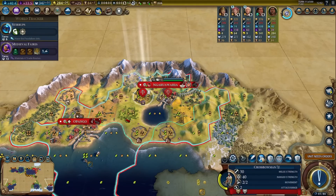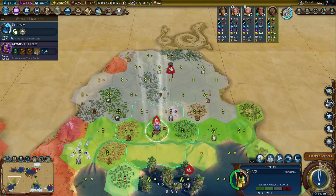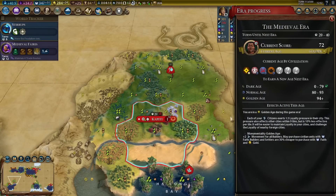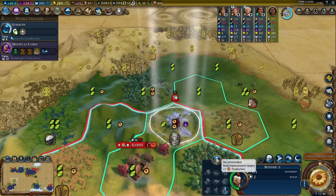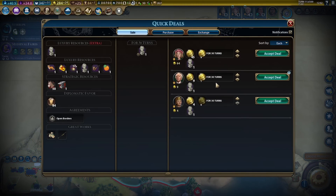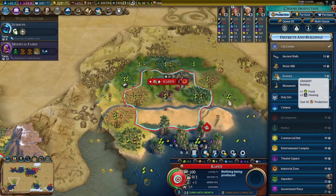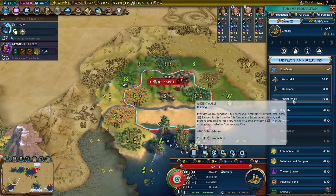Let's start working on the university. The swordsman actually backed off — interesting. Another city, plus three era score — nice. We will get at least a normal age. Now we can grab the quarry right here and sell that to somebody right away. 45 gold and 9 gold per turn — that is definitely a good deal. Granary first, then monument.